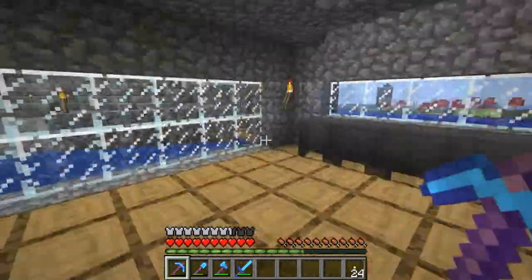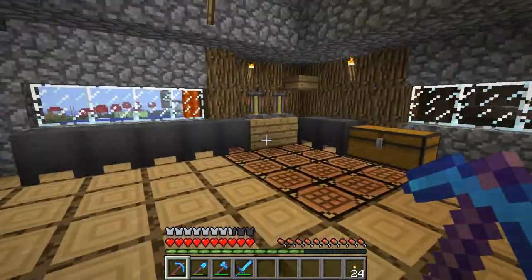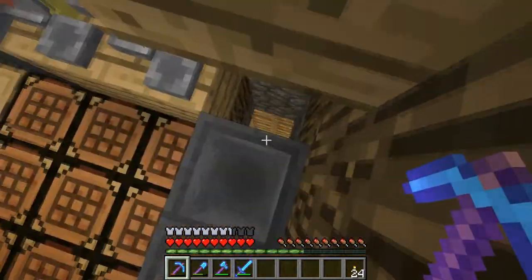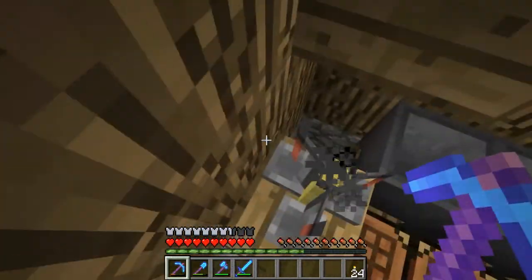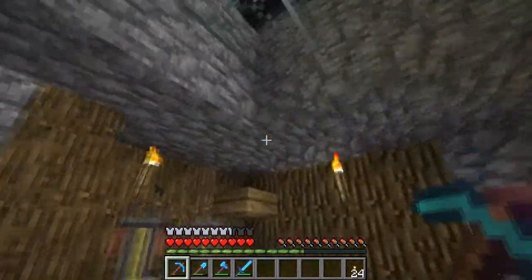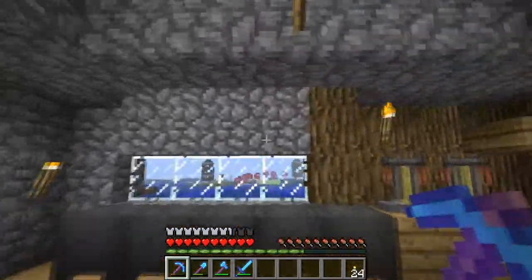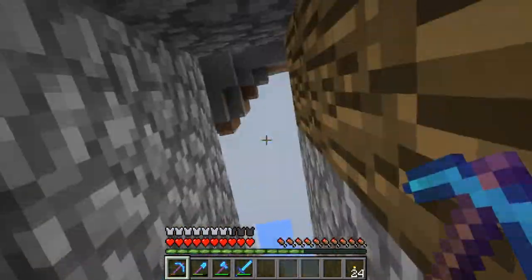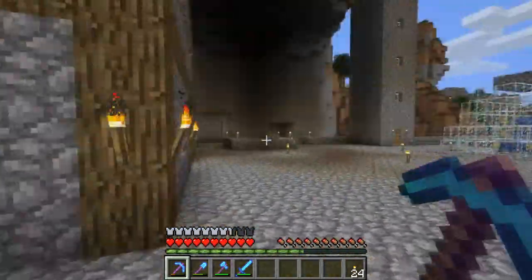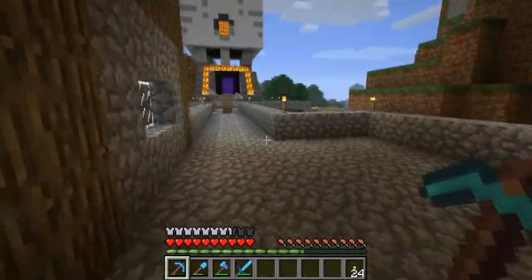First of all, you can see that I completely changed this room - this used to be like a cafeteria or whatever. I changed it into a potion room because this is never really going to be on a Minecraft server. This is my new potion room where I make potions. There are holes in the ceiling so when it rains these rooms fill up - that's new in 1.3.2.